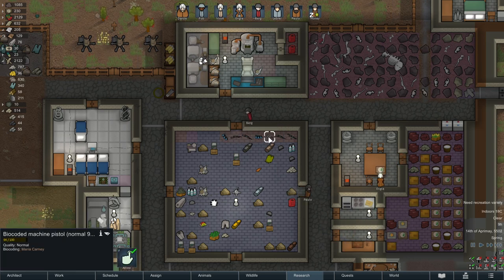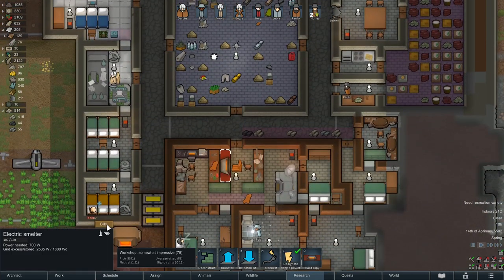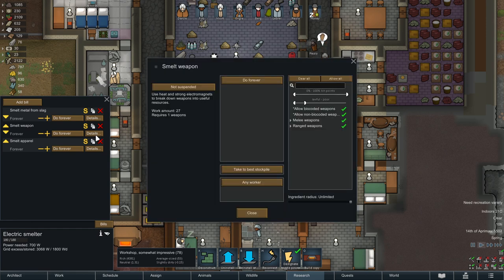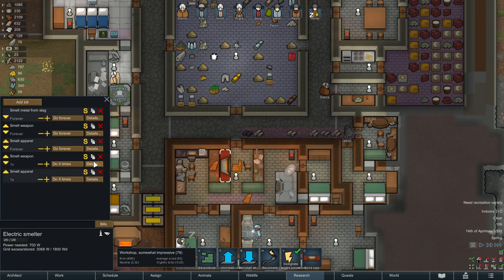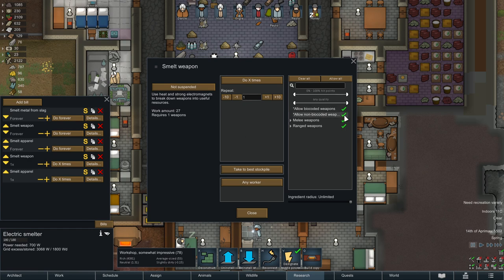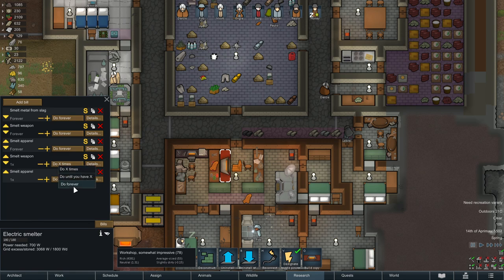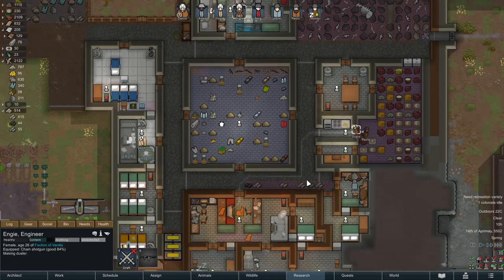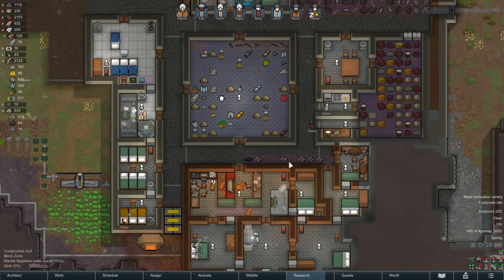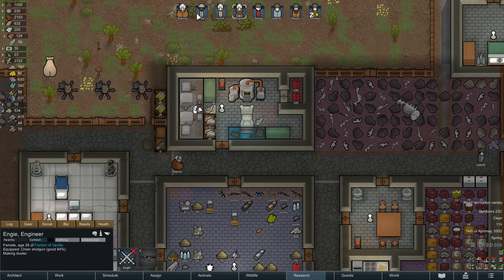These are just normal quality sniper rifles, a normal machine pistol — oh, it's bio-coded as well. Did I ever set up this to smelt things? These are low quality, but I should also smelt weapons and apparel. I'm going to turn off the non-bio-coded filter — any quality, any whatever, non-bio-coded — so we're only going to smelt bio-coded ones because they don't sell for much either. We're just going to smelt them down for some raw materials.